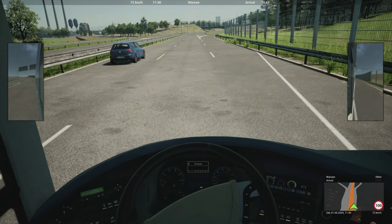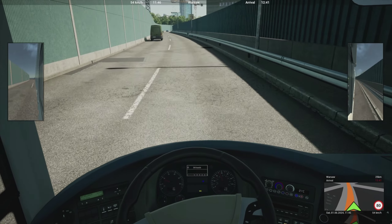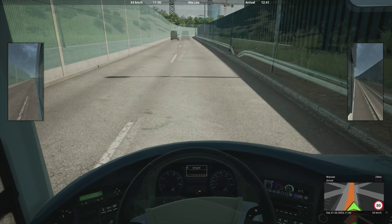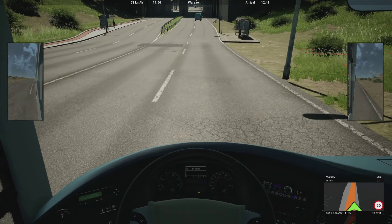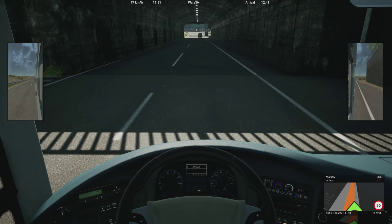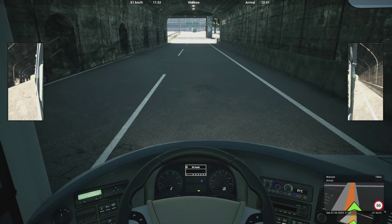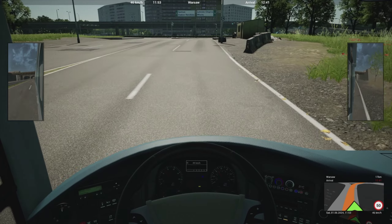I need to go really slow here because I just don't want to hit the barrier. I'm still using the Thrustmaster wheel but I'm going to change to the controller when we get into the town because I'll need to look around. But it's been really nice to use — the Thrustmaster T248 wheel works really well with this game. The steering is much easier when you use a wheel; it's a pleasure to use it.